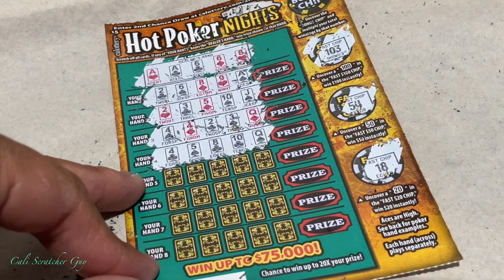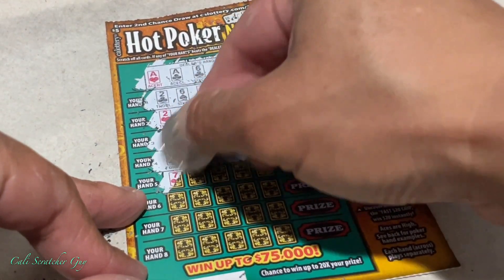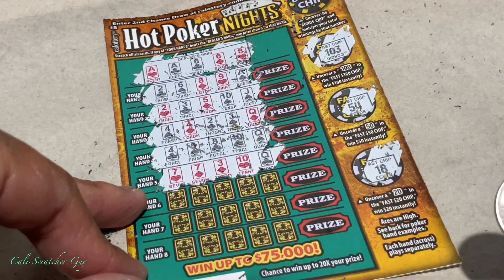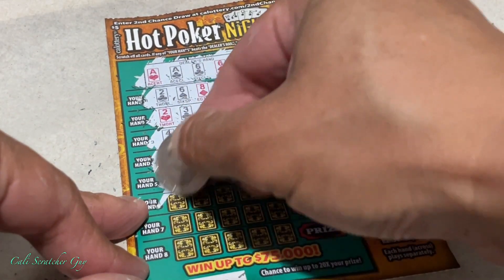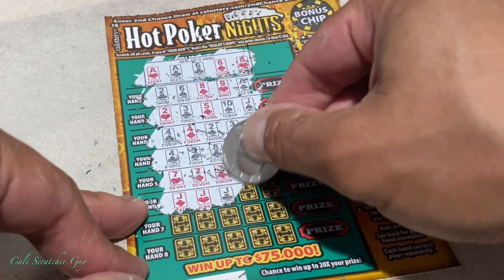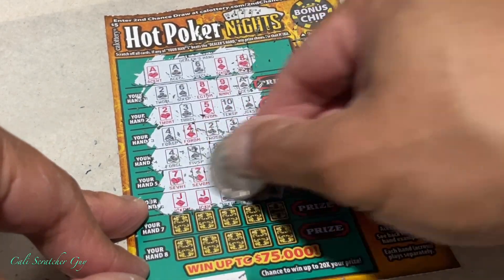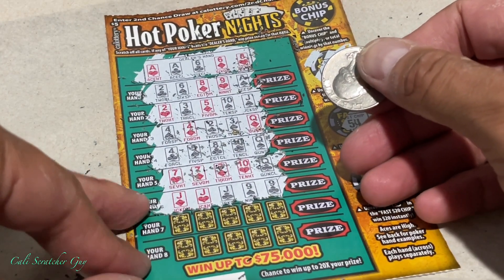Wow, game four — this one has just some random numbers. Have nothing here. And right here we only got a double seven — pair of seven, nothing. Wait, I think we have a winner here! We got three Jacks. Oh, actually we got a full house — three Jacks and two nines. That gives us a full house! Nice, we got a winner!